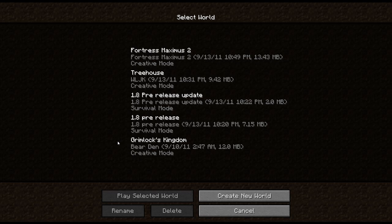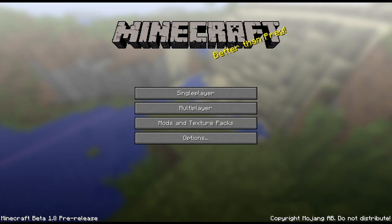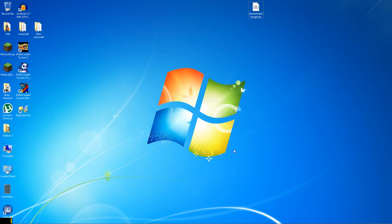Now, you may ask how I did this. I will show you. Close this. Okay, so we closed Minecraft. And there's a file called GameModeChanger — it's an executable jar. Double-click on that.